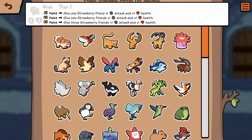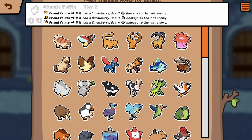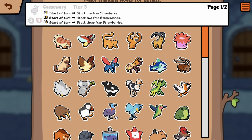Kiwi is kind of like Ant but slightly worse, because it's a 2/3 and strawberry friends aren't scaled up on attack and health. I think it'll be pretty decent though — comparable to Ant. Slightly worse because you have to have a strawberry friend. Puffin same. Cassowary — stock free strawberry — this is still gonna be nuts, like absolutely crazy.